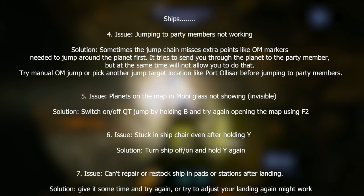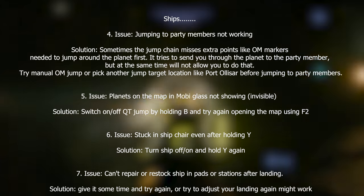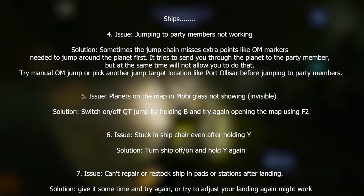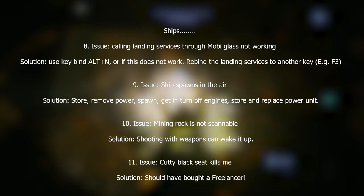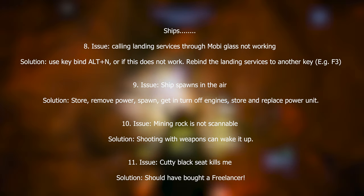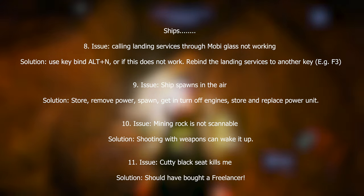Issue seven: can't repair or restock a ship on station pads after landing. Solution: give it some time and try again, or try adjusting your landing and trying again. Another solution is to have someone else in your party try — we've had many times where one person can't do it but someone else gets in the seat and can. Issue eight: calling landing services through MobiGlas is not working. Solution: use the key bind Left Alt + N, or try rebinding the key for landing services to another key like the equals sign or F3.